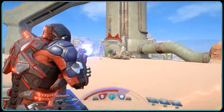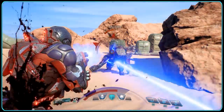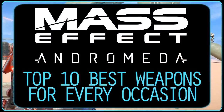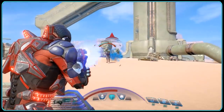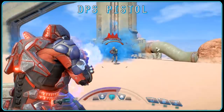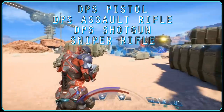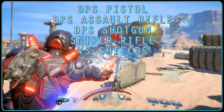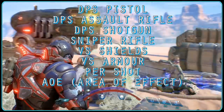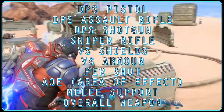Today we will cover the top 10 best weapons based on a mixture of damage and utility in different circumstances in Mass Effect Andromeda. The categories we'll be assigning weapons to today are: Best DPS Pistol, Best DPS Assault Rifle, Best DPS Shotgun, Best Sniper Rifle, Best Versus Shields, Best Versus Armor, Best Per Shot, Best AoE or Area of Effect, Best Melee Support, and Best Overall Weapon.